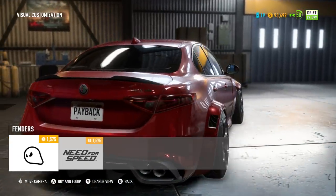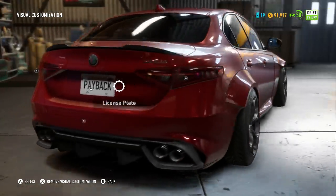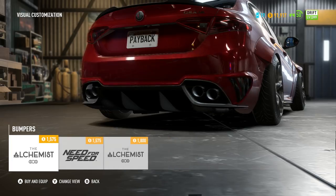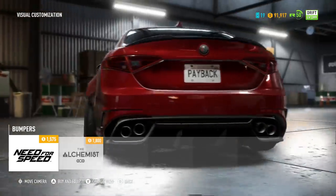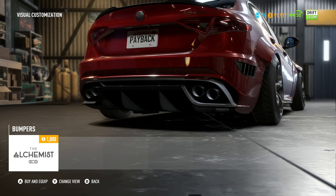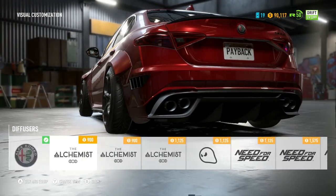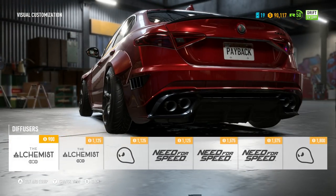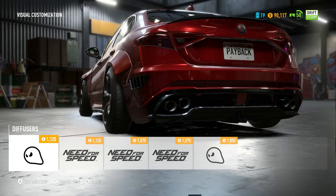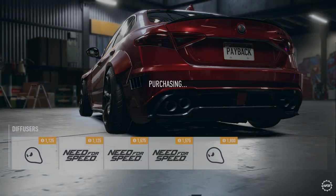We've got our Alchemist kit here — I know there's also the Need for Speed kit. The Alchemist kit doesn't look too bad with wide body, but I'm going to go a little bit wider with the Need for Speed kit, which is very similar to a Rocket Bunny type kit. This looks a little bit more aggressive than stock, adding some vents and stuff. I like this Alchemist kit though, so I'm putting this on. The diffuser looks fine — maybe I'll go carbon fiber, which looks decent.